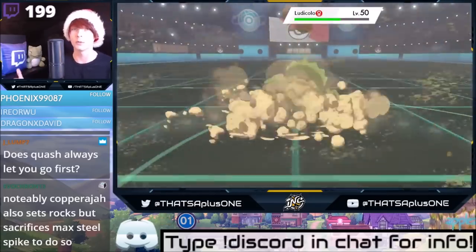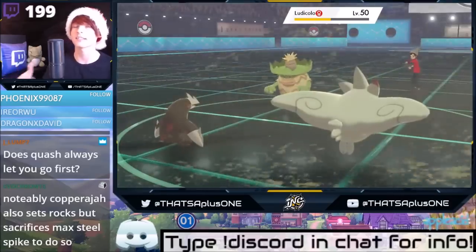Does Quash always let you go first? Quash is a regular move, but Sableye's Prankster ability lets Sableye go first with non-damaging moves.